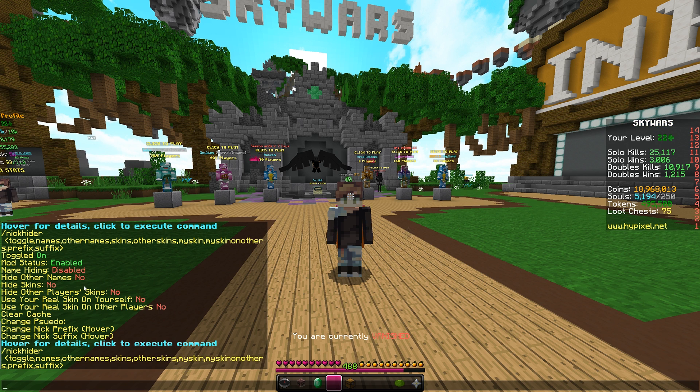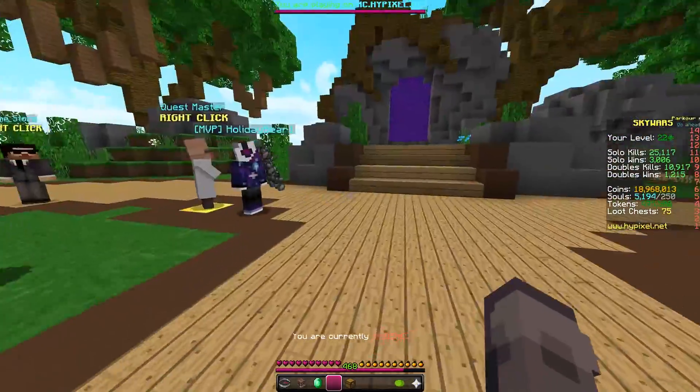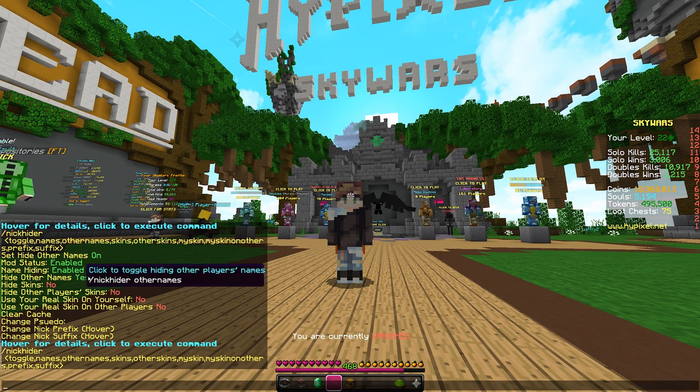The next thing is name hiding, which we can turn on like this. It will remask your nick if it detects it at all. Right now I'm not nicked, so it doesn't actually do anything. But if I was nicked as Nick, it would remask it to Skier. And then we have hide other names.